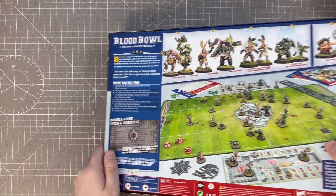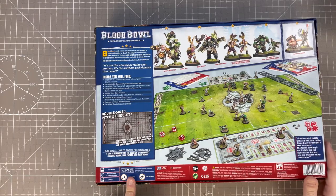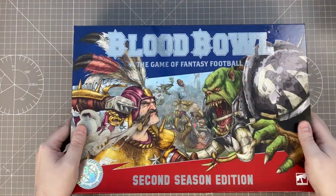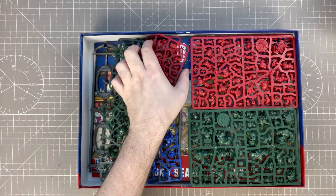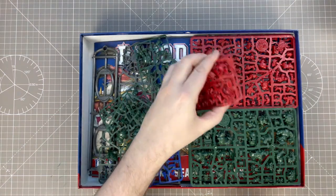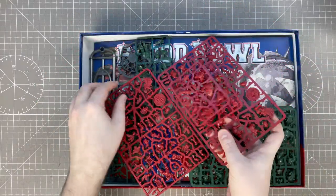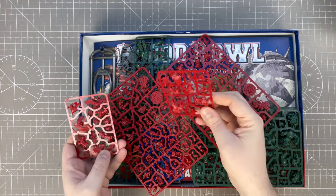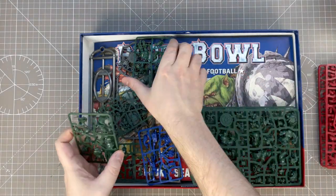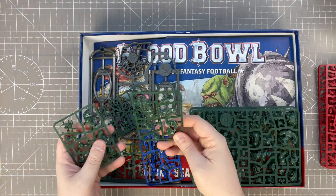So I'm going to open it up and we can see how it goes together. I've already noticed — glue required, so these aren't push-fit models. So here we have the plastics — we've got the red plastics for the Imperial Nobility. We've got two large sprues and two small ones. I take it that's Griff Oberwald and that's the Ogre. And we have Varag Gulchur and we have the Troll.